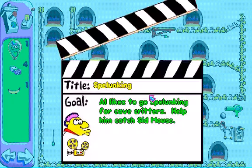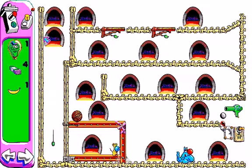So let's continue. And now the one that I dread — spelunking. Owl likes to go spelunking for clay... cave critters. I hate that. Cave critters. Help him catch Sid Mouse. Spelunking, for those who don't know, means to explore caves.